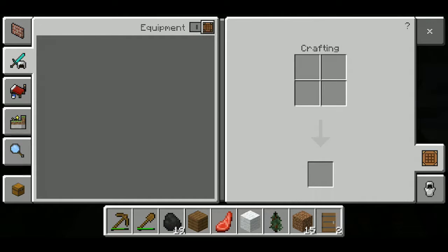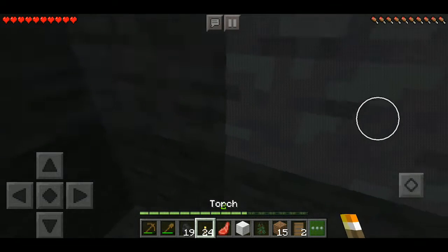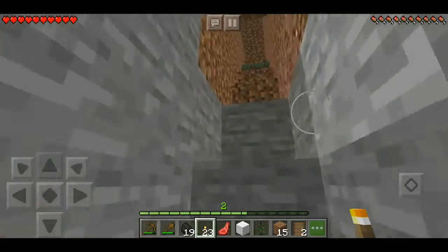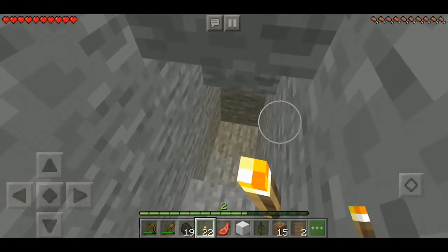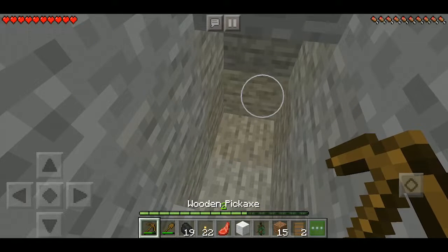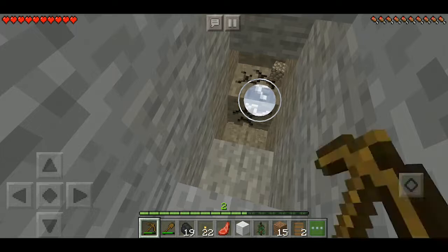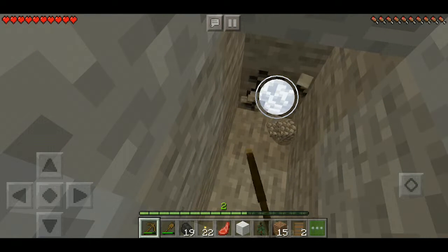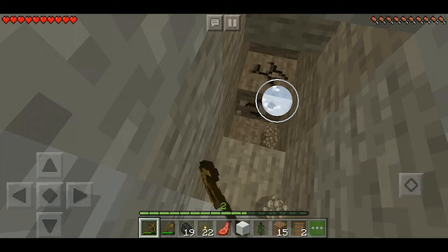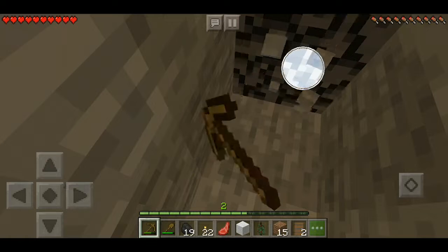Where are my torches? Oh yeah, I keep checking the wrong thing. I just noticed I got 19 coal — that's a good thing. You don't want to use all your coal. It's nice to have a lot of torches, but you need some to smelt gold or something, just in case you can't find coal.